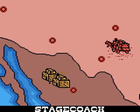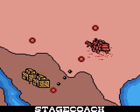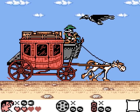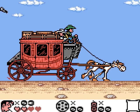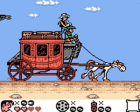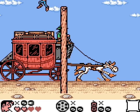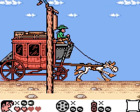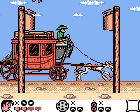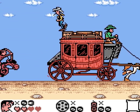We move on to the Stagecoach — an auto-scrolling level of a kind. We are on the Stagecoach and want to really avoid getting hit by all these enemies, because our health did not refill. We want to avoid the vulture and then avoid all of these signs. Why we don't just ride around the signs, I don't know. And why we're not inside the Stagecoach, I don't know either. Maybe we're paying for our way by guarding it.